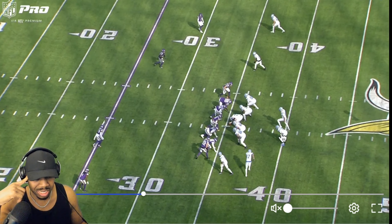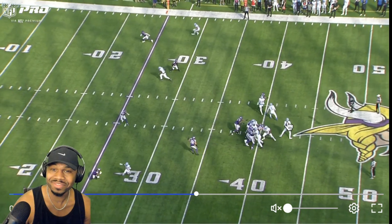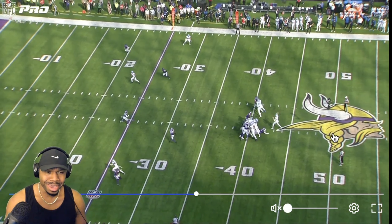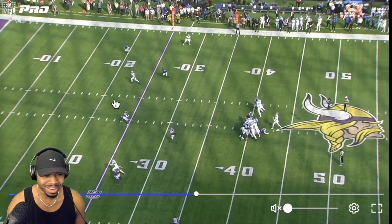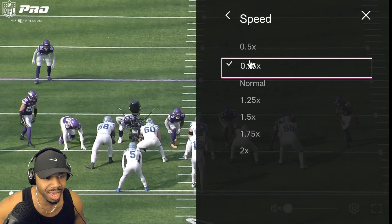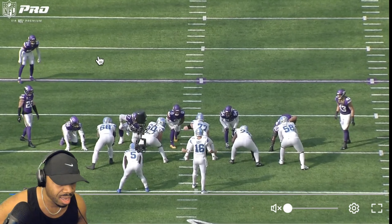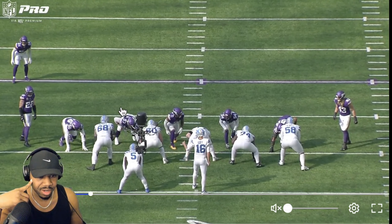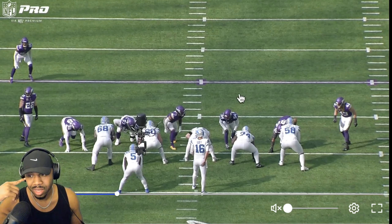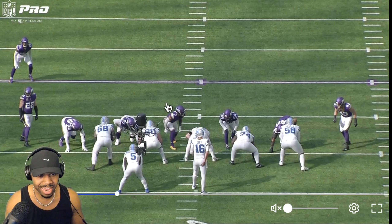If this was a call from Jared Goff, he actually protects himself by having seven-man protection. The defense is showing they bring seven, so we're going to have seven-man protection. Goff is chilling. Look at the defensive front - we've got seven on the line, with two linebackers basically mugging the center, so the center's got to worry about that A-gap and that A-gap blitz.